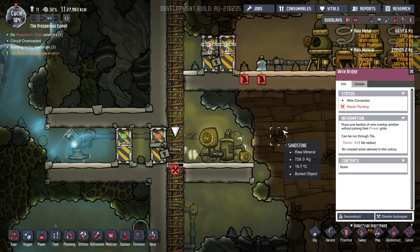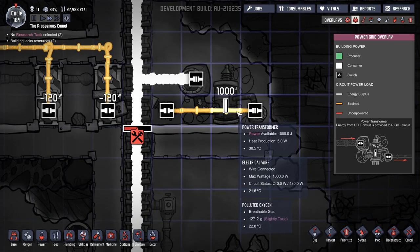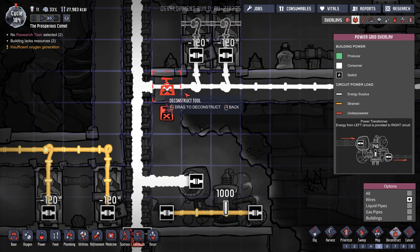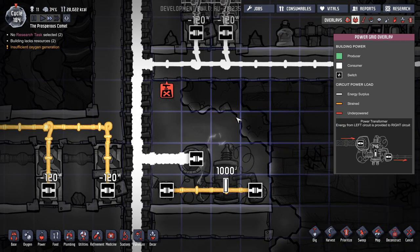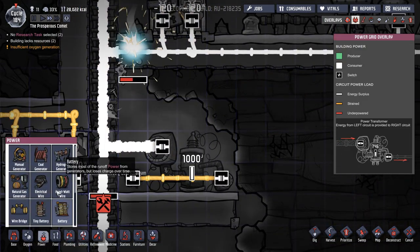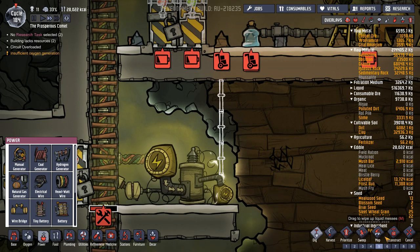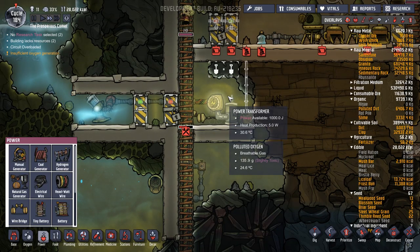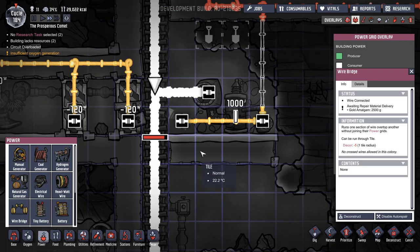Why is the wire bridge pending repair? What happened to that? I mean that should be correct. Let's do the same up here - let's disconnect that one there, we don't need that. They should just do that automatically. That's been repaired - good. And then we'll run another wire coming out of there to connect up to this section and see how that goes. Pending repair again - what? And it's broken again. I don't understand this at all. So it's got the main heavy watt power going in there but there's nothing on here.